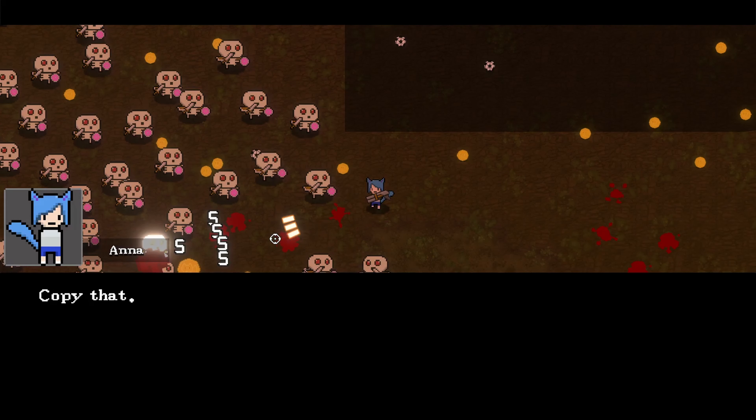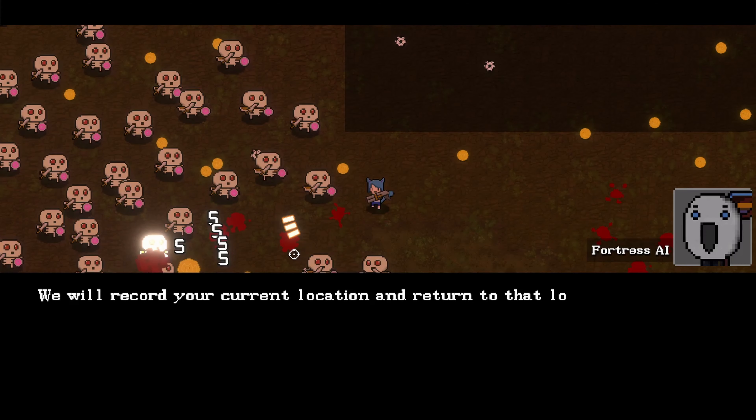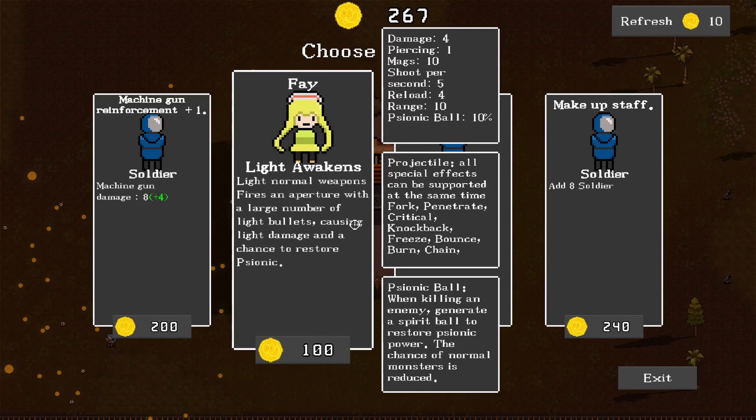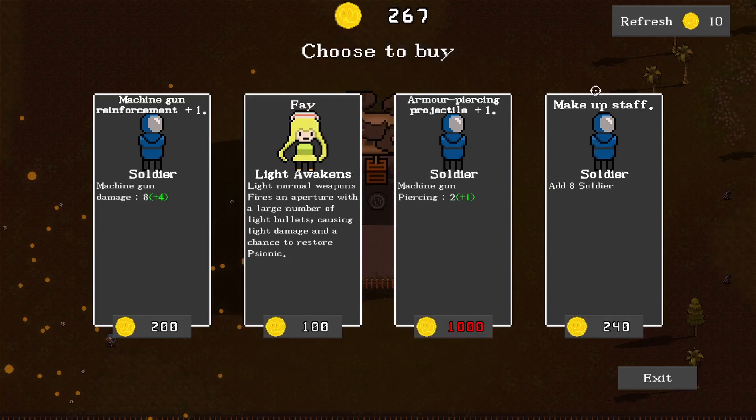The scourge will attack the fortress again after dark. We'll record your current location and return to that location next time. So I teleport inside automatically. Buy fae - does this replace me or does this just add a soldier? Kind of interesting.